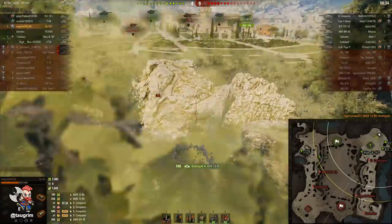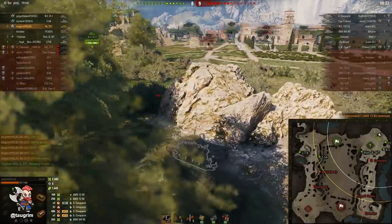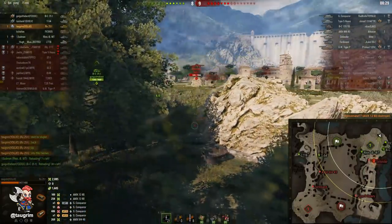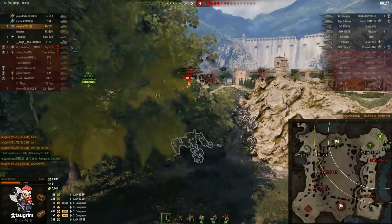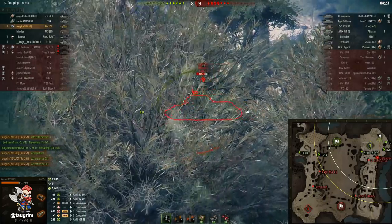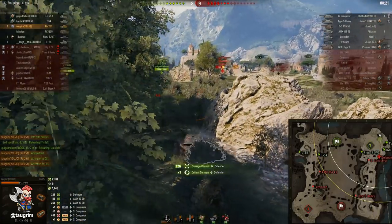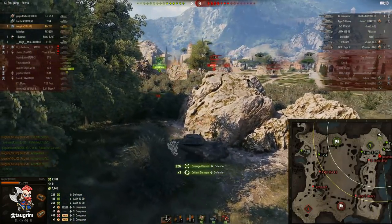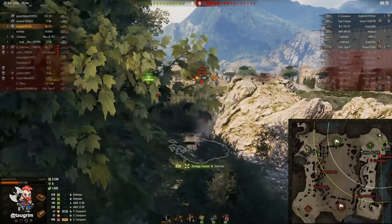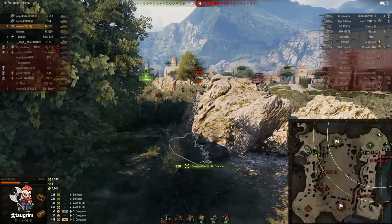This allows us to take down the 1390 without taking any damage — huge, because now we can play vision games. Our Bat Chat 25T is reloading, which I think is the right play, but that means it's going to be up to me and our Rheinmetall Borsig to provide the offense. Thankfully the TD tracks their Defender, so this is going to be easy for me to just keep shooting that front drive wheel and put him down.